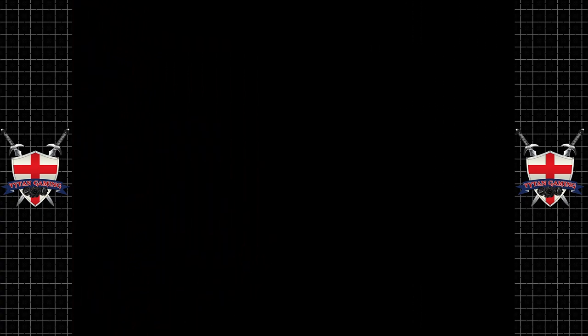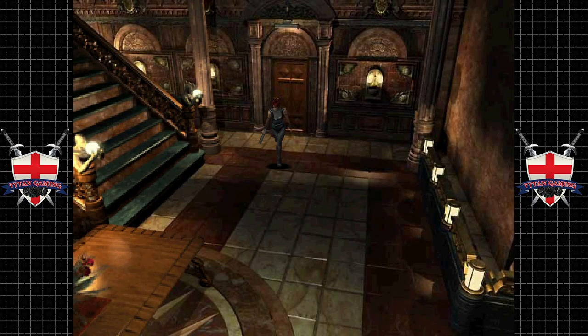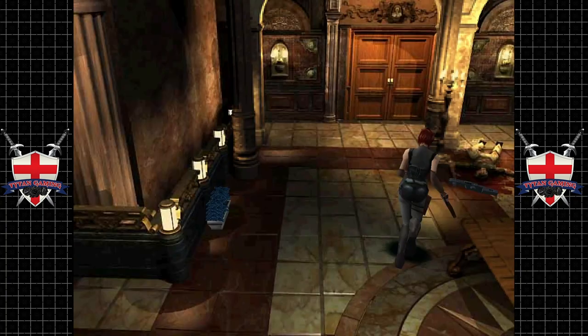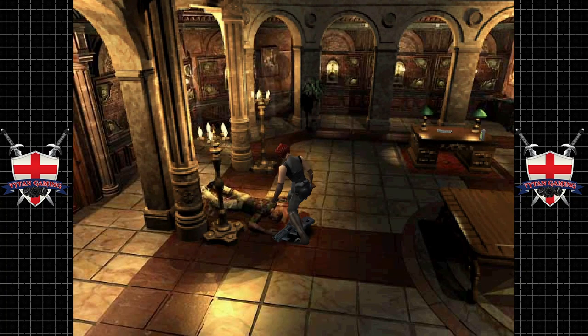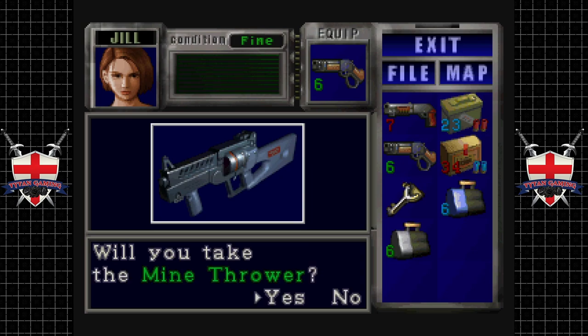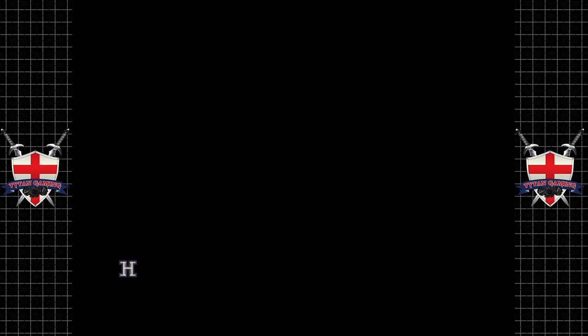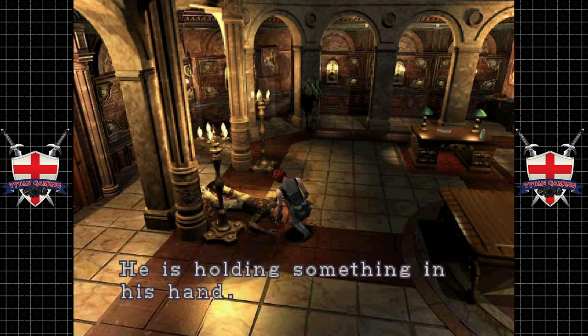We're going to go through into the main hall first. Man, it's quiet — look how grand everything is, absolutely fantastic. We've got the mine layer here. We'll take the mine thrower. I might use it here — I don't know, I know it's not very good, so I might use it a little bit.